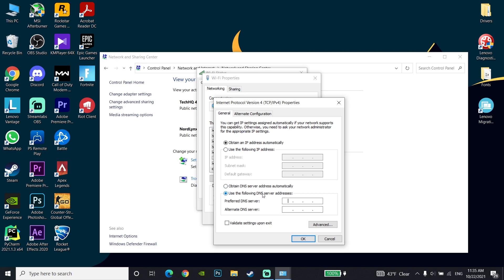Check the option 'Use the following DNS server addresses' to get lower ping in Valorant. For a good DNS, enter 8.8.8.8 as your primary DNS. Alternatively, you can use 1.1.1.1 as your primary DNS and 1.0.0.1 as your secondary DNS.